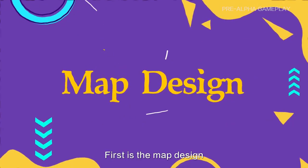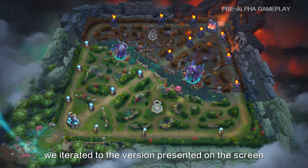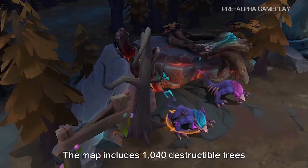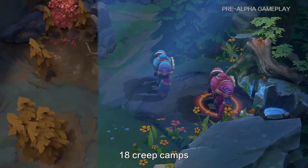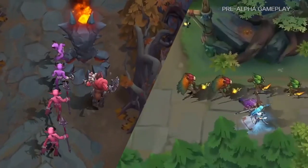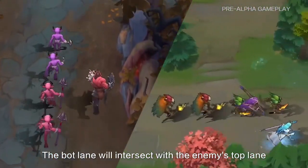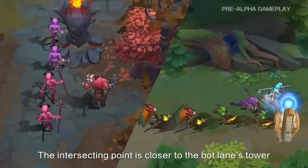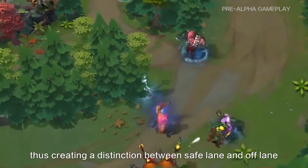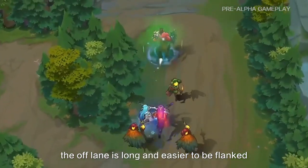First is the map design. After many changes to the map, we iterated to the version presented on the screen. The top and bottom lanes of the map are asymmetric. The map includes 1,040 destructible trees, 18 creep camps, 5 high ground platforms, and many other mechanics including a daylight circle. In AutoChase MOBA, the side lane creeps are not completely identical. The bot lane will intersect with the enemy's top lane. The intersecting point is closer to the bot lane's tower, thus creating a distinction between safe and off lane — the safe lane is short and relatively safe, while the off lane is long and easier to be flanked.